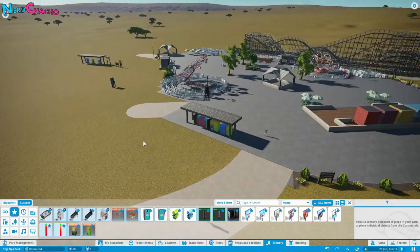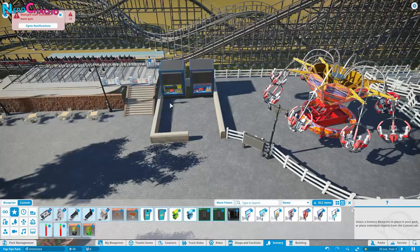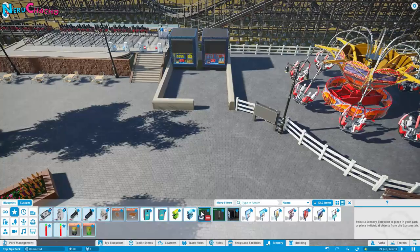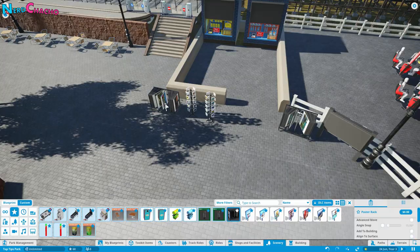Over at the gift shop — while we're not building the interior — if you were, you've got Theme Maker's Toolkit shelves, clutter for the shelves, gifts, plushies, Lego sets, Planet Coaster board games, and a wealth of other stuff. Outside the gift shop you'd have things like postcards and poster displays, cluttering up the exterior and bringing the outside of that gift shop to life.